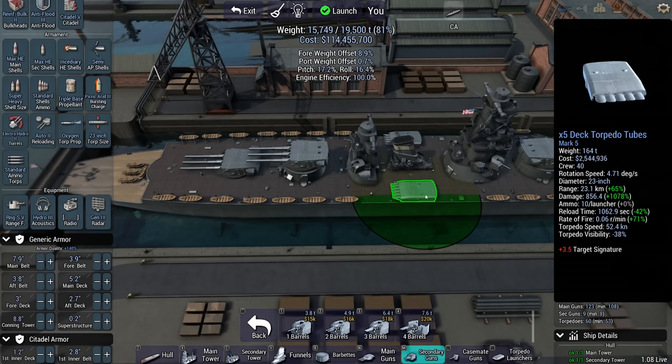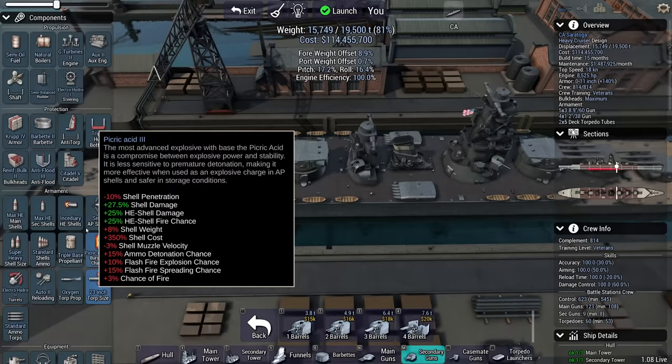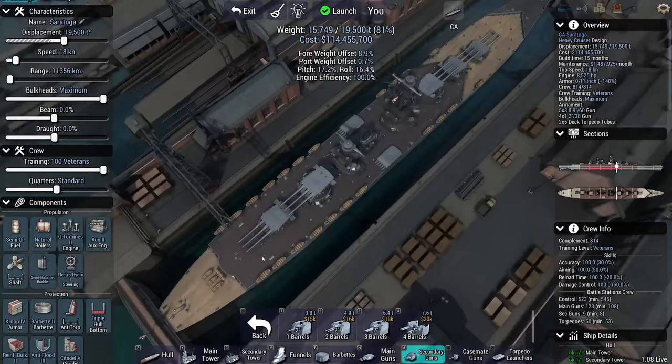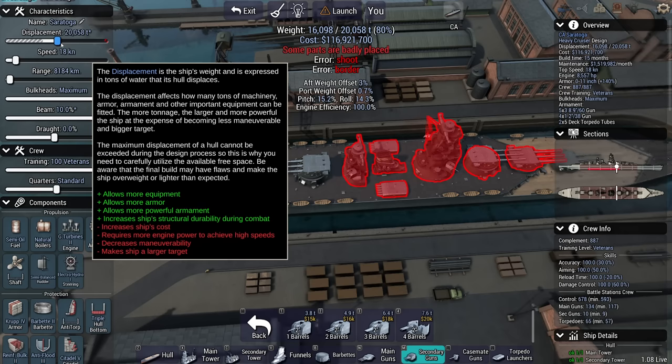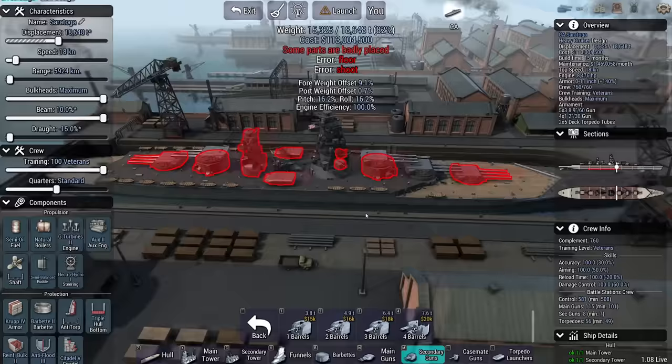Speed on these HE shells: 1,065 meters per second — really quick, good. The torpedoes are going to be running at 52 knots: not great, not terrible, I can make this work. Maneuverability is not my friend. I might as well make these fat cruisers, but that means my displacement is a bit high. If I make them fat cruisers but with a low draft, this way I'm presenting myself as a smaller target, which could sort of increase my survivability.